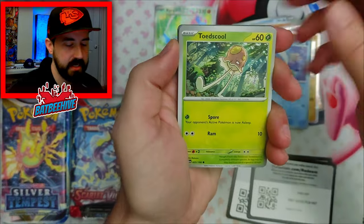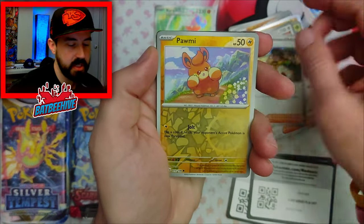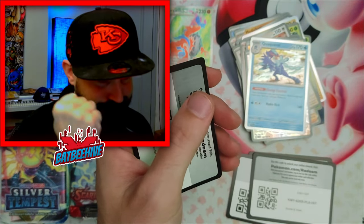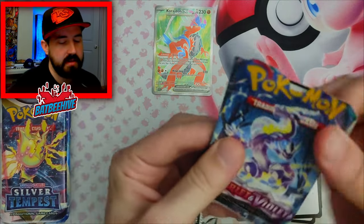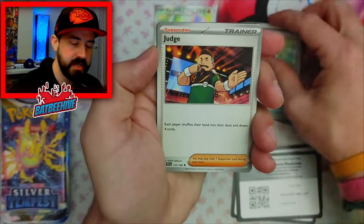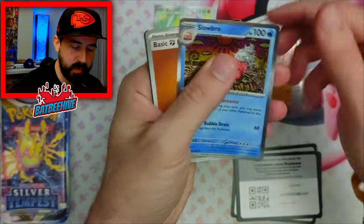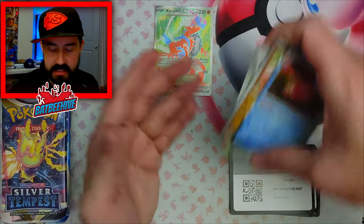What do we got? Wiglet, Toadscool, Sandile, Houndoom, Team Star Grunt, Zangoose, Youngster. Reverse slot — okay, Zangoose again. Quackball, you son of a gun. I'm getting so close. That's two that landed on the hat and stayed there for a minute. One more Scarlet and Violet base set. Only one hit for Scarlet and Violet — still a full art for five packs, one out of five. I would have liked to get at least one more.